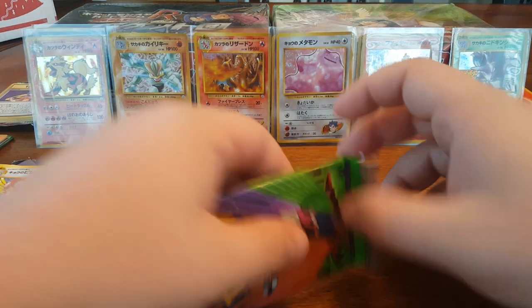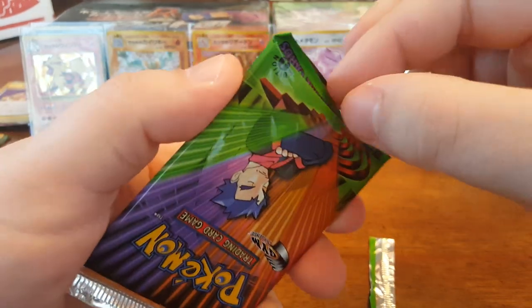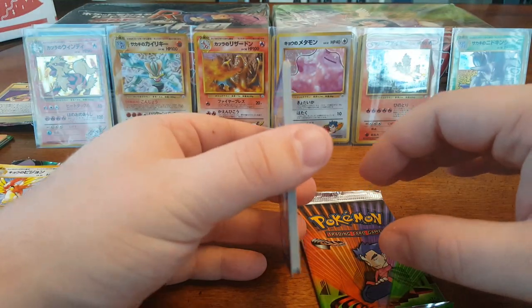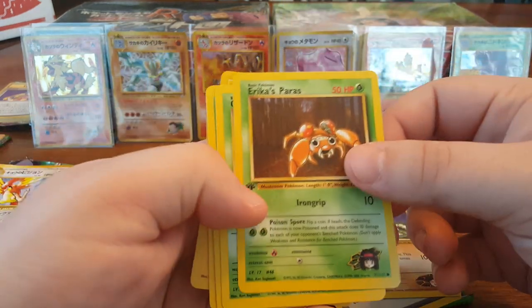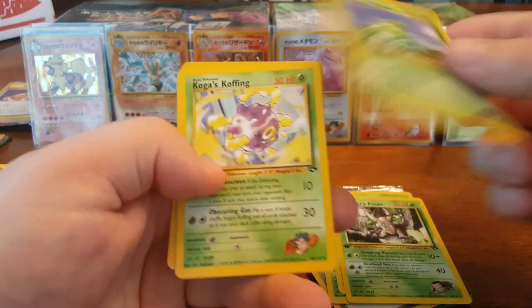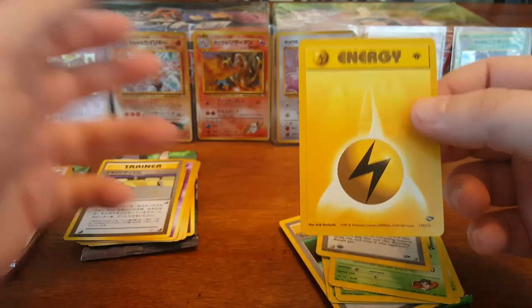And the last English first edition Gym Challenge pack. I feel like it's going to be a letdown — you can already see it. Warp Point, Sabrina's Gastly, Transparent Walls, Brock's Geodude, Erika's Paras, Giovanni's Nidoran. And the rare: Giovanni's Pinsir, Erika's Bulbasaur, Koga's Koffing, Sabrina's Psychic Control — so it wasn't Sabrina's Gaze from earlier, it was Sabrina's Psychic Control, that Japanese card. And Lightning Energy.